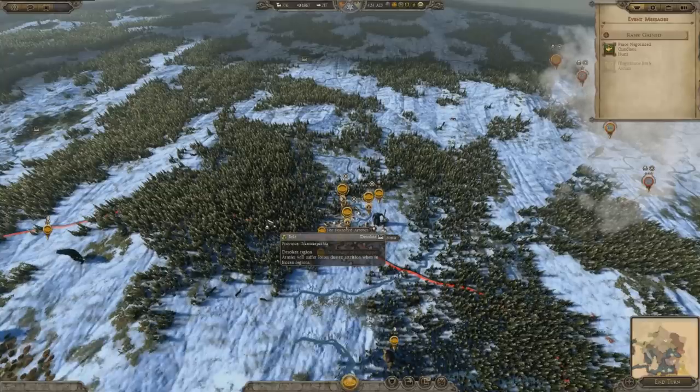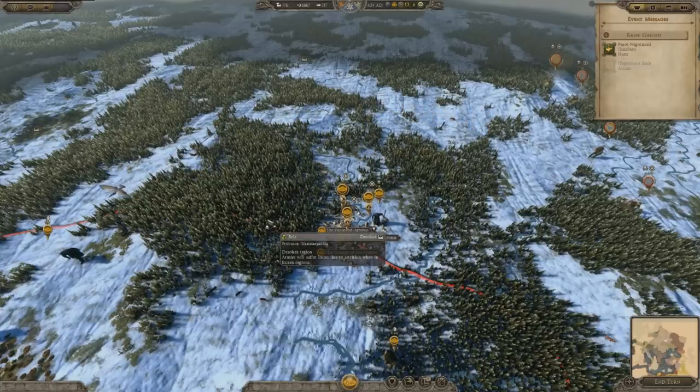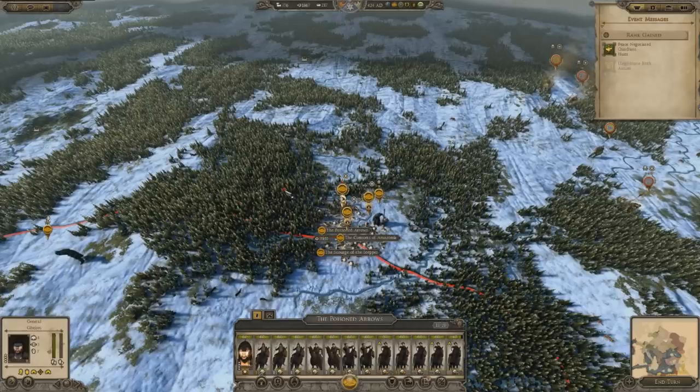Coming in at number 2 is Total War Attila. This is where things start to go from pretty cheating AI to getting bonkers-level cheats. Just like with Shogun 2 and Rome 2, the AI gets money cheats and public order cheats — things that make their campaign a lot easier to manage, especially on Legendary difficulty. They're sort of immune to their internal politics systems, just like in Rome 2. It is possible for the AI to have civil wars due to the integrity system, but most of the time you'll see them at 100% integrity. It's also well known that the Huns get a lot of cheats when controlled by the AI — free armies with no upkeep.